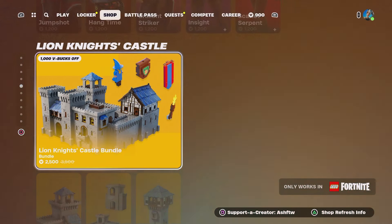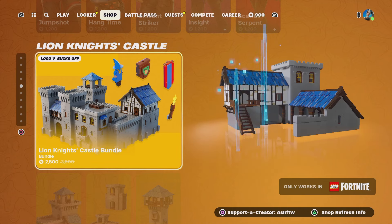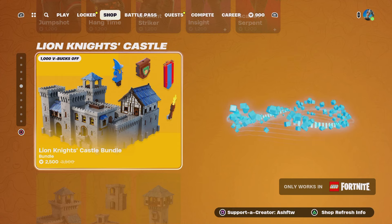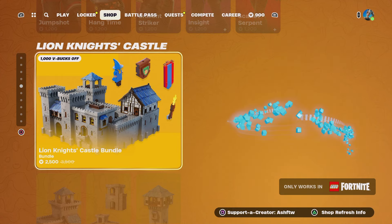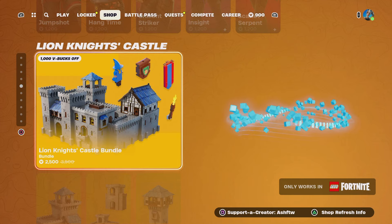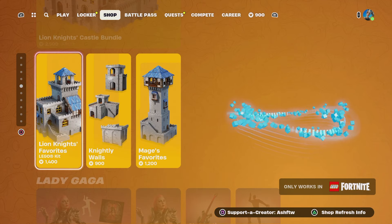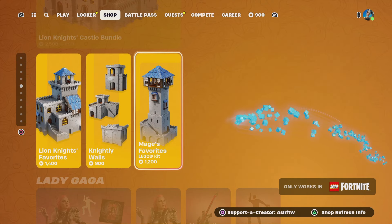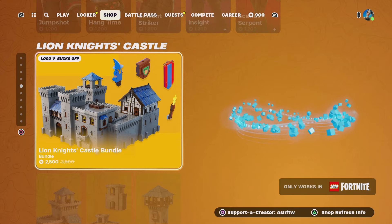And then we've got some more Lego stuff by the looks of it — Lion Knight's Castle Bundle for 2,500 V-Bucks. Wow, sheesh. I mean, it is cool, but 2.5K. Lion Knight's Favourite, Knightly Walls, and Mage's Favourite — so are they what you get in this? Maybe, I think they might be, actually.